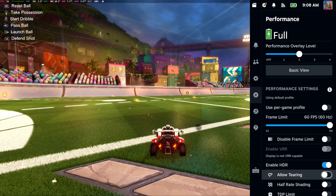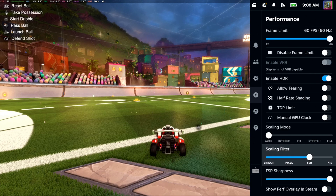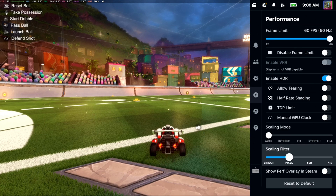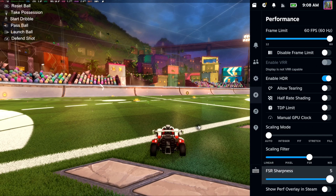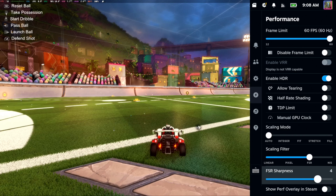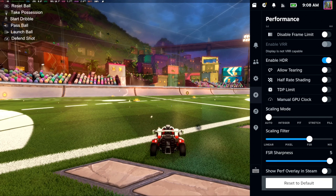I can scroll on down until I get to where it says scaling filter. I can go through here and just turn on FSR. I've got five levels of sharpness, so you can go through this screen and see which one you like — maybe number two or something like that. I just have five on by default.